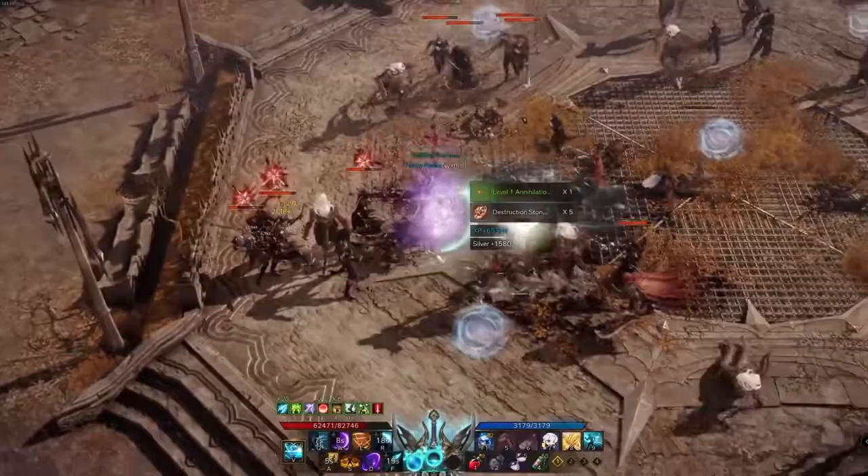Just like any other class, Deathblades have an identity meter called the death orb meter. There are a total of three death orbs in your meter that you can fill by landing your abilities on enemies. Once all three death orbs are filled, you can enter arts mode, which gives you huge buffs like attack and movement speed, more damage, and cooldown reduction until that mode runs out. While in arts mode you can activate your identity again to use another ability called Blade Surge — a single hit that does massive damage but immediately ends your arts mode and all of its buffs.